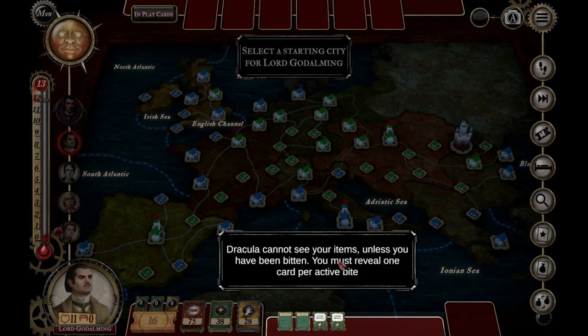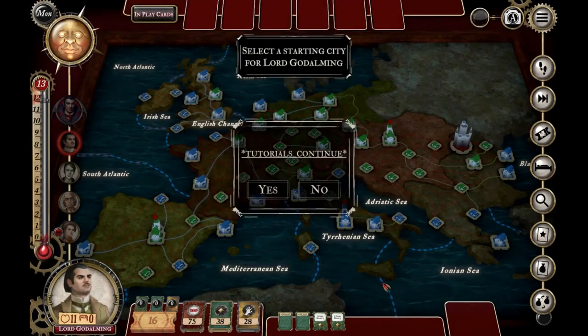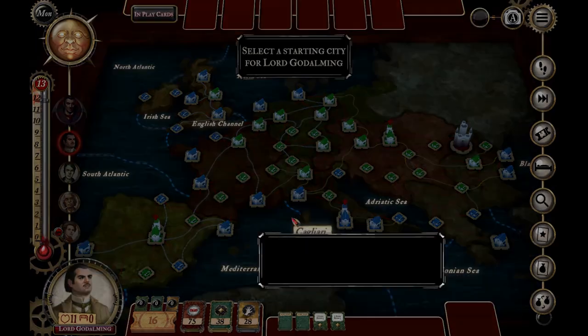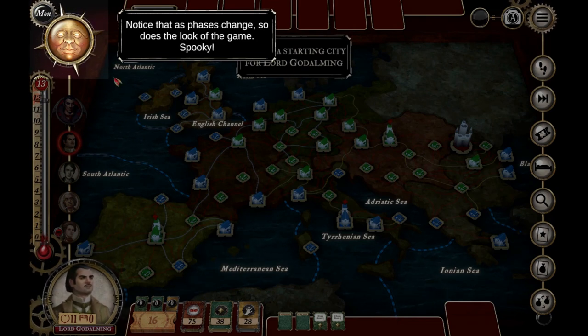Most hunters can only hold a maximum of three item and three event cards. However, John Seward's ability increases the maximum to four of each — that's his bonus. Dracula can't see your items unless you have been bitten; if bitten, you reveal one card per active bite. Unfortunately, Mina Harker always has one bite, so she must always have one card revealed. That's an interesting mechanic — I really like that.